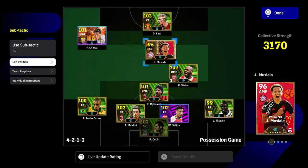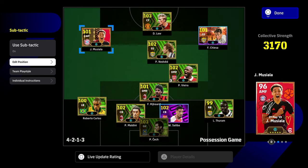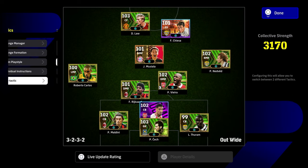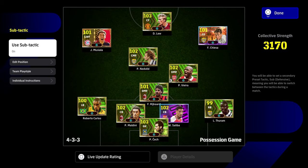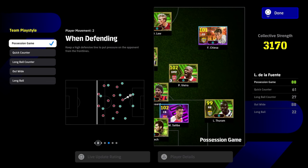On top of that — not just the players, not just the switching of positioning, not just the different kinds of attacks we can throw at our opponent — we're also going to be playing possession playstyle. We've got our solid core, our back four. Carlos is attacking, Toram is defensive. The big trick is that we're actually going to be playing a different team playstyle: out wide as our main and then possession as our sub tactic. The AI is going to handle differently when we're switching between them.